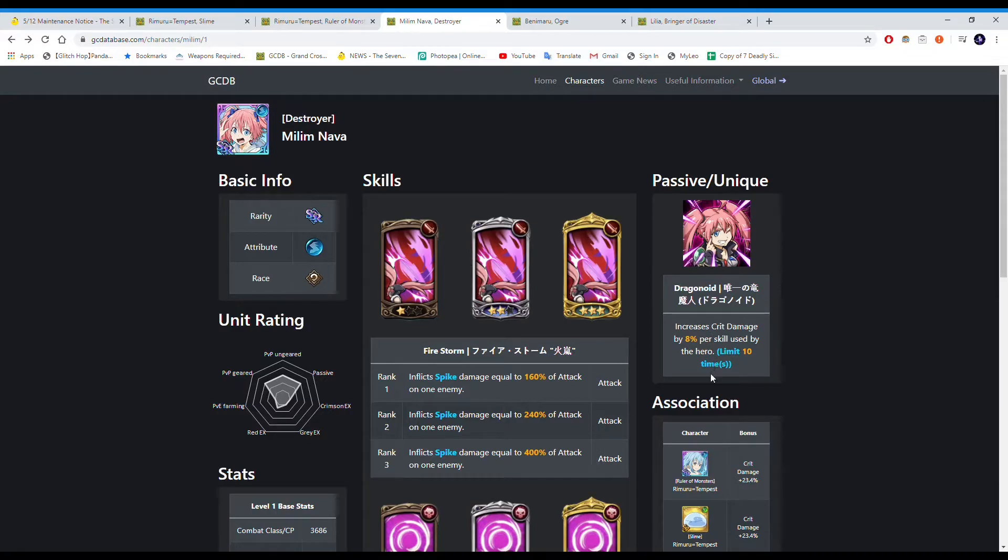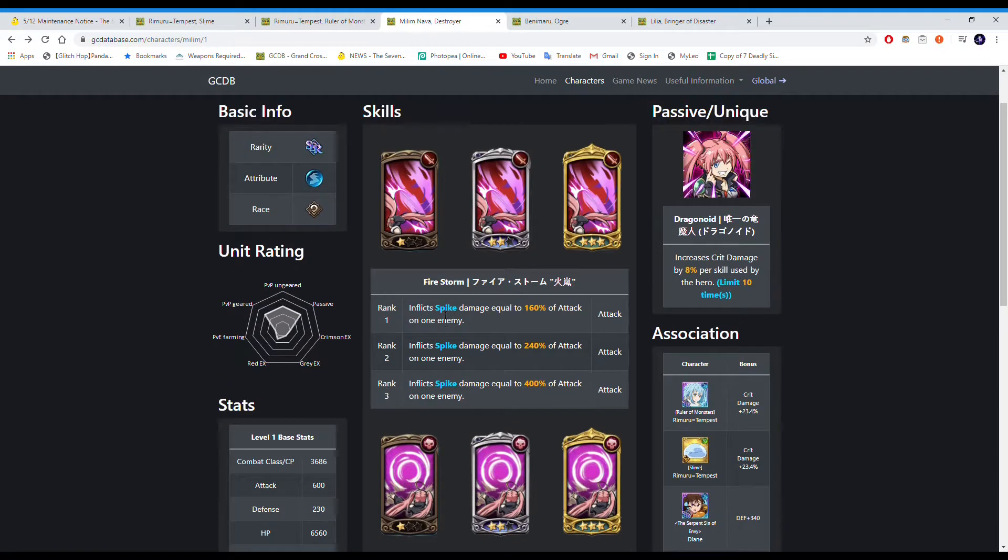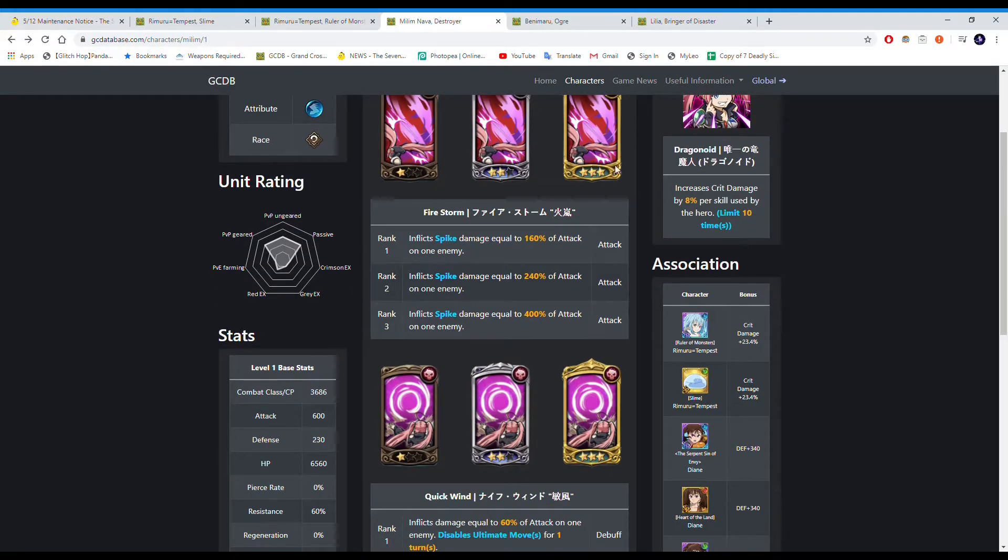As for Milim, her passive is actually pretty good — increases crit damage by 8% per skill used by the hero, up to a maximum of 10 times, so a maximum of 80% crit damage from the passive. Her attack card inflicts Spike, which doubles your crit damage. This synergizes with her passive because she's a character that relies heavily on crits — both of these elements synergize with crit damage.